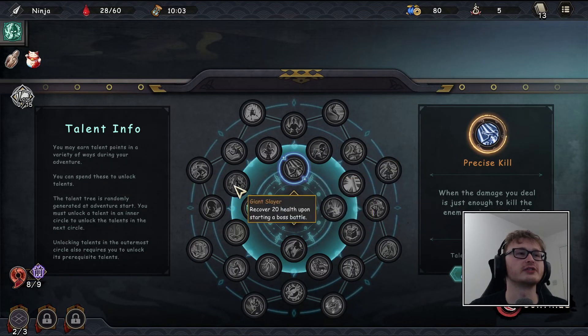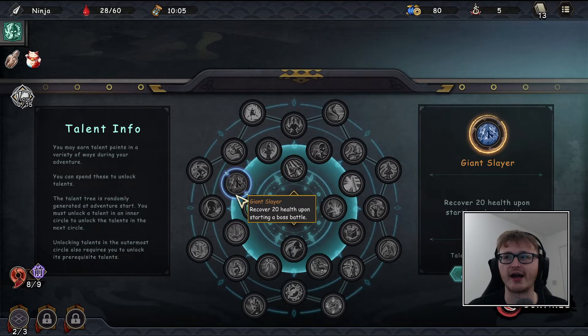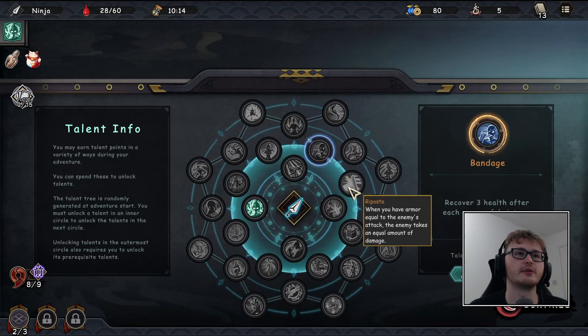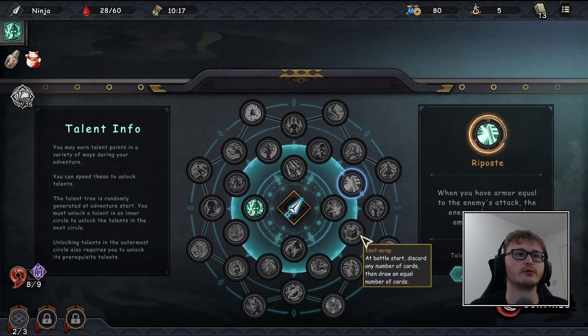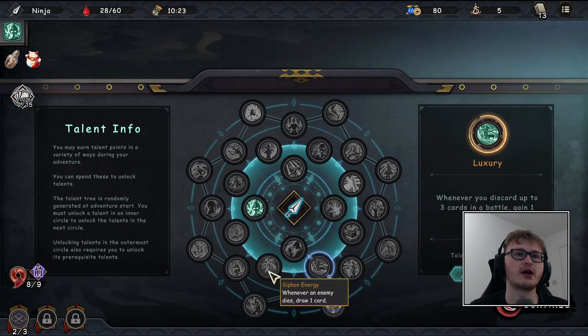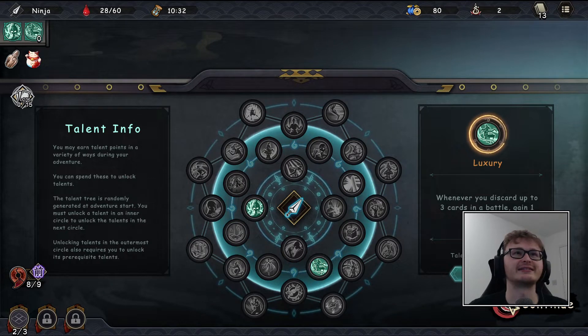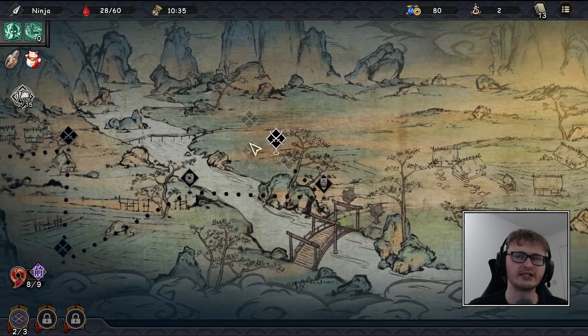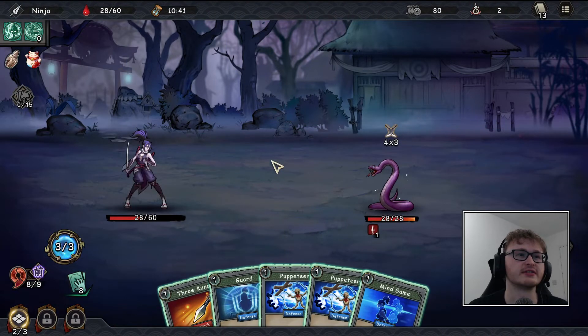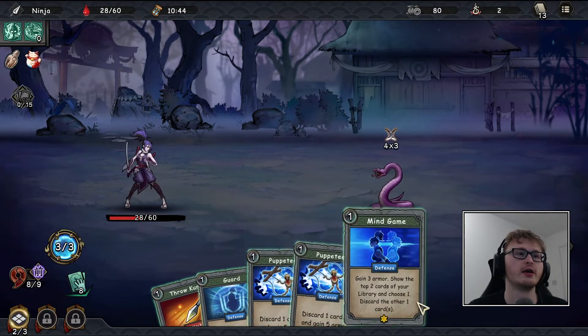A combo deck making loads of things cost zero and rattling off attack after attack could be fun — and as we saw with the genjutsus there's that option. But for each card you discard gain two strength seems good, or recover three health after each victory. I think we might go for 'luxury' — I want to lean into discarding a load of cards as the synergy for this run.